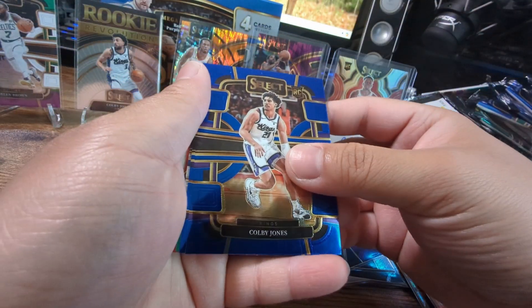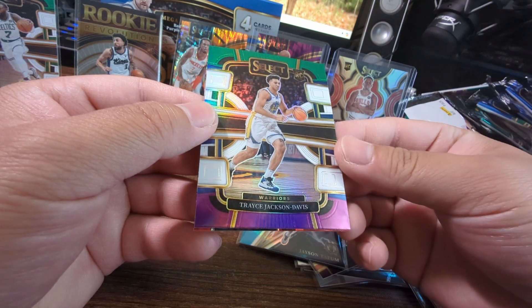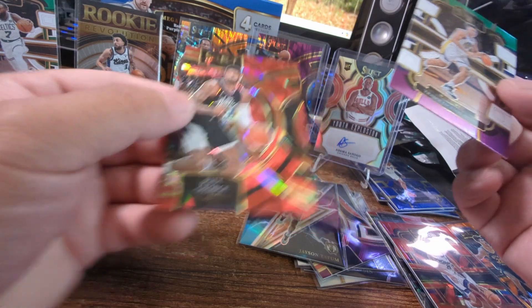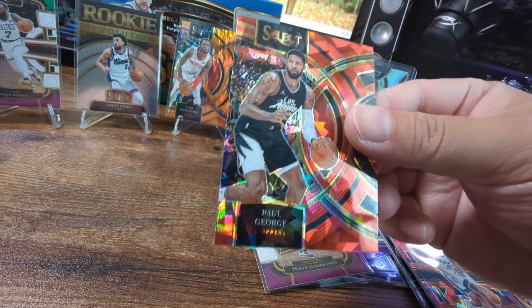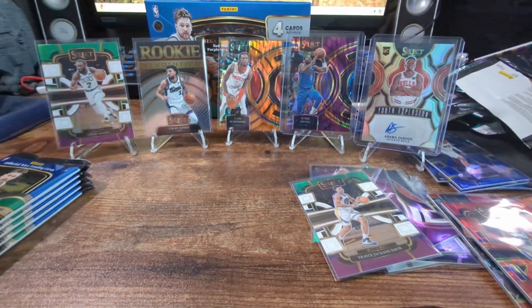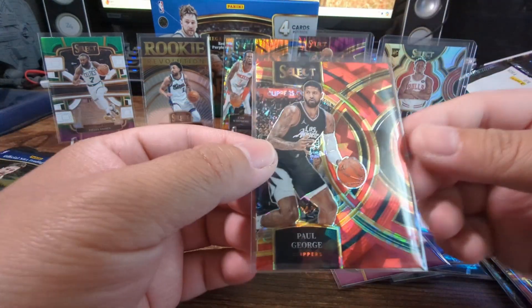All right let's speed it up here. Kobe Jones, Jalen Pickett, green white and pink - Trace Jackson nice, Paul George for the Reddit there. Oh, why am I crooked - sorry about that. Paul George.